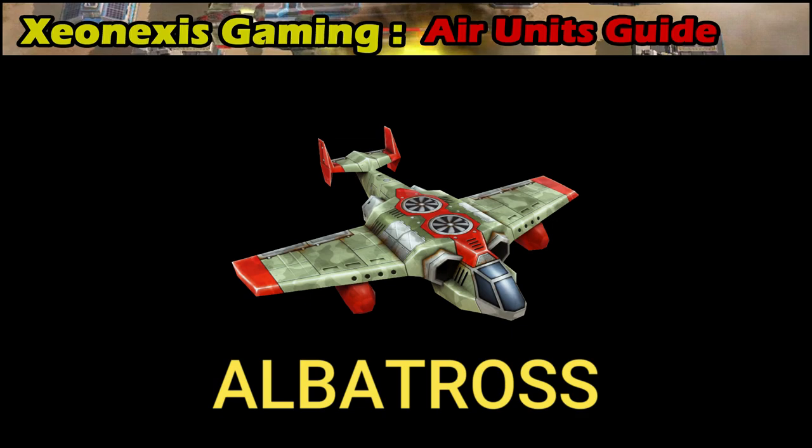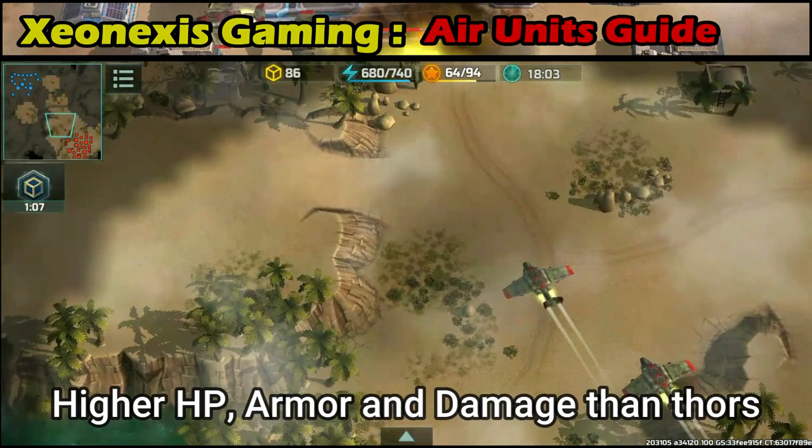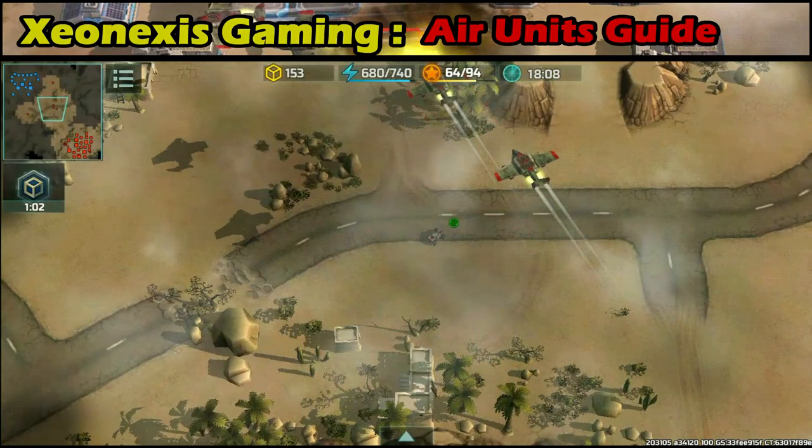Albatross — the bomber of the Resistance. It has higher HP, armor, and damage than Thor's. They deliver heavy bombs to the enemy base and can take a number of hits from enemy air defenses.